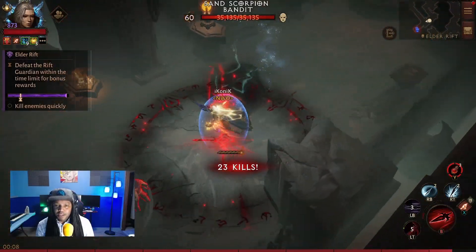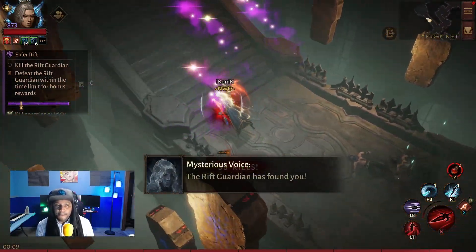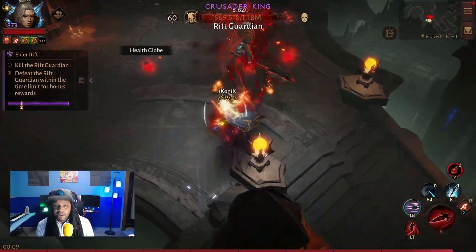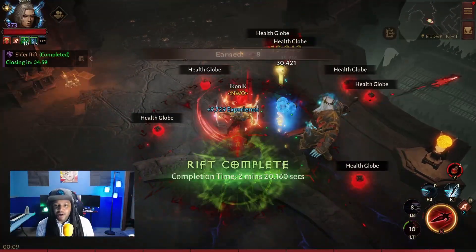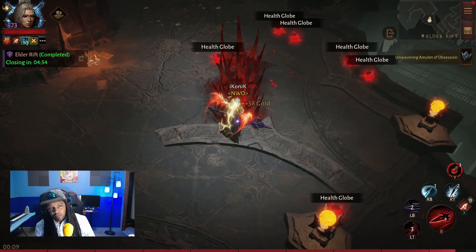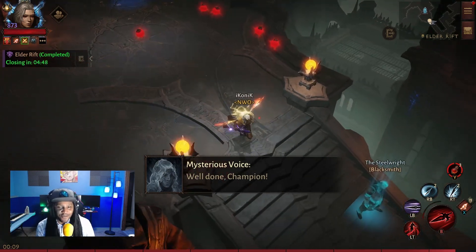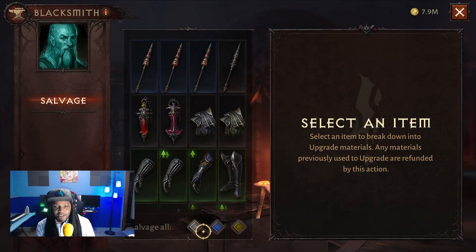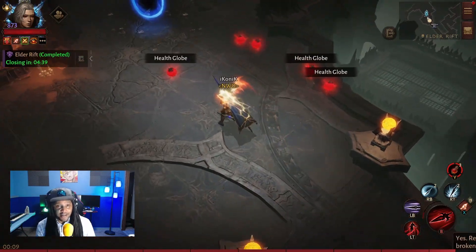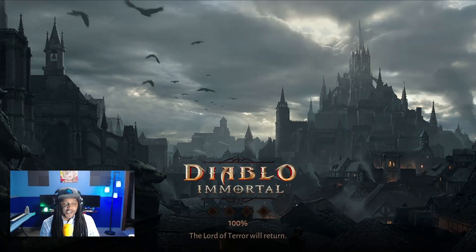Let's get this boss spawned. Skewer, Whirlwind, dash, dash, dash, Siphon Blood, primary attack down. It wasn't obviously the fastest run — I wasn't really going for a speed run there — but just paying attention to the damage numbers, what it looked like, how often we were critting. We saw a lot of orange and yellow numbers there. Let's head over to the dungeon.